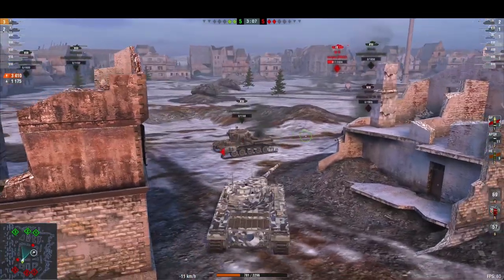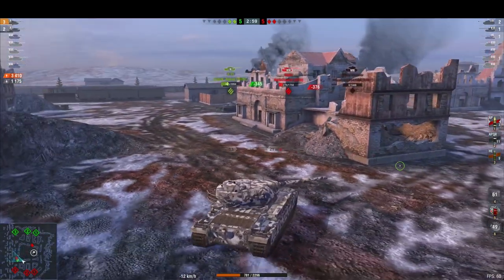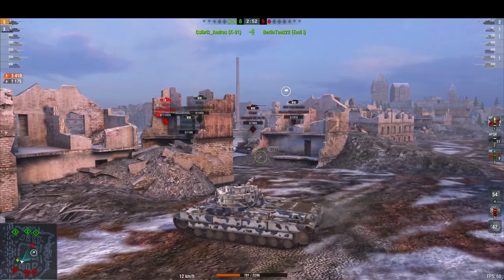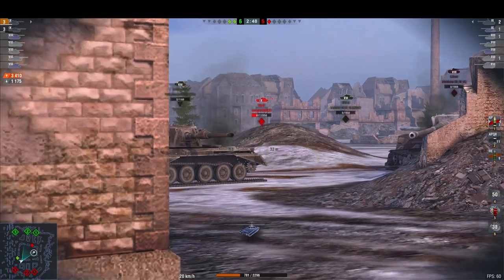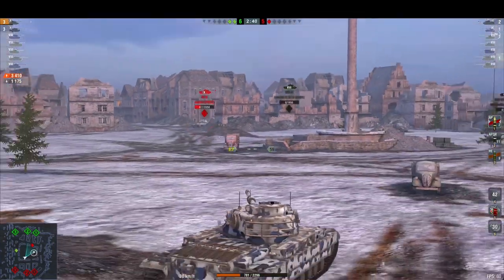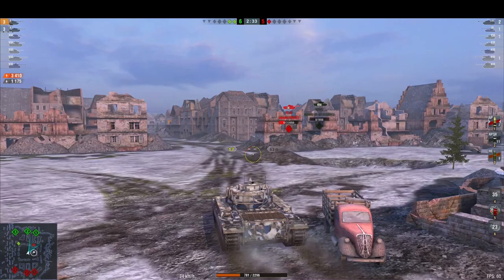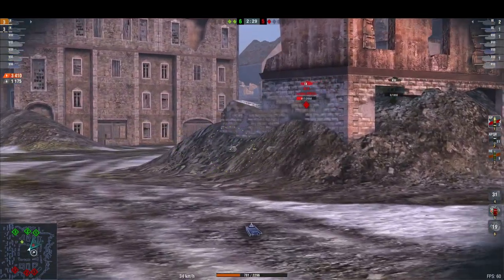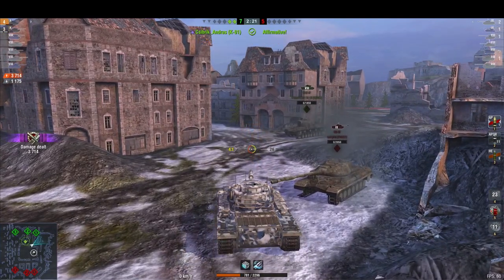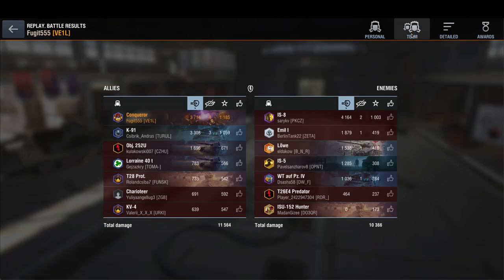I've got a choice now. Knowing the IS8 has awful dispersion, I'm going to rush him — going straight across the map. I put one shot across his bow to force him to fire, he does, and he misses me completely because the IS8's gun isn't the best, frankly. The K91 goes around the other side keeping the IS8's attention. K91 hits him and I finish him off. We finish with 3714 damage, block over a thousand, take a few kills, and get a first class — not setting the world on fire but good enough.